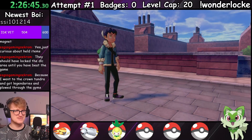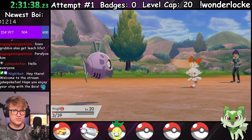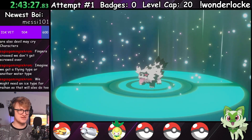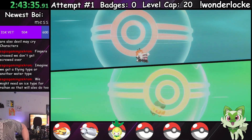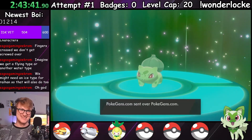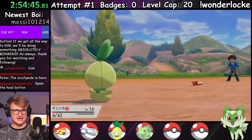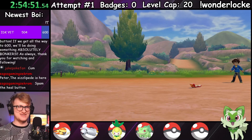Then, right outside of Motostoke, Hop challenged us to a battle that gave me way more trouble than I was expecting. His Scorbunny gave me a run for my money, but I managed to make it out with no losses. Along Route 3, I caught a Zigzagoon that turned into — from PokeGens.com, amazing — a shiny Bulbasaur. Two hacked shinies already? Well, rules are rules. Welcome to the team, PokeGens.com. Then, just before the first Galar mine, the first death of the run came in the form of a stupid kid's even stupider bug. You fought well, Tulip. May you rest easy.